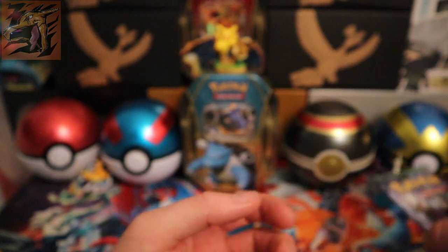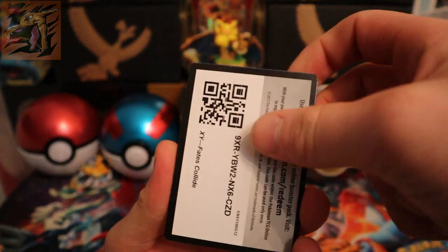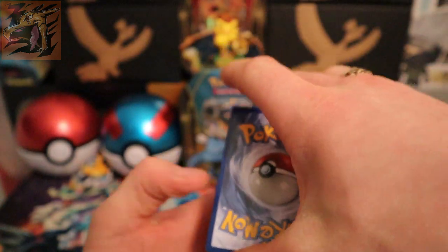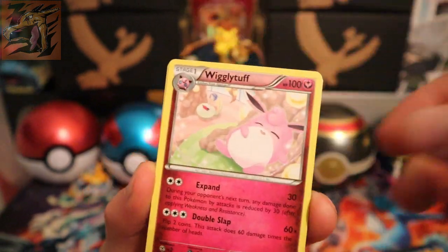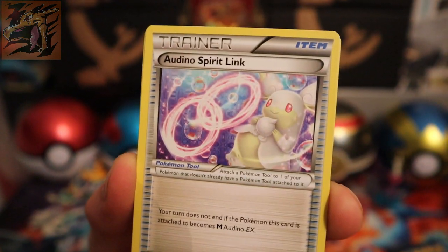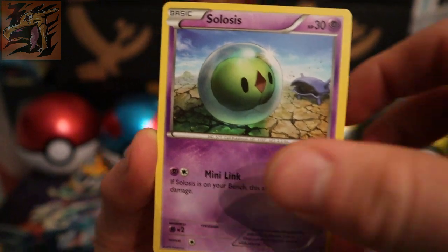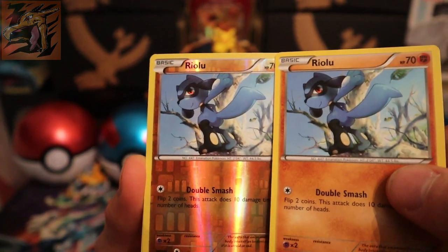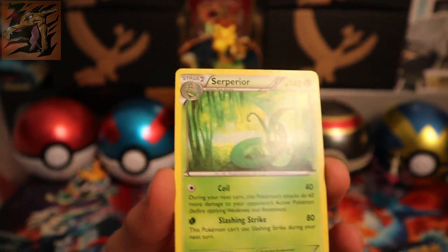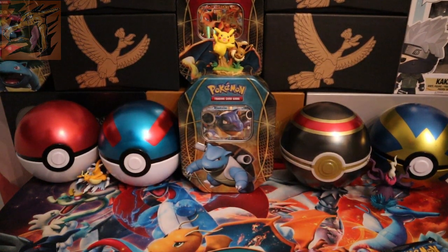Now we go to Fates Collide — not the best set in my opinion, but I still like it. Here's a code card for you guys — let me know what you get. We're starting right off with a Spirit Link, Random Receiver — it's a real random one. We got a few trainer cards in a row. The final card is a Suicune for the rare — no holo pull yet, but you never know.